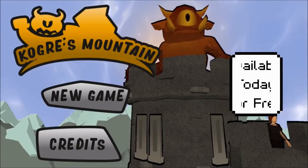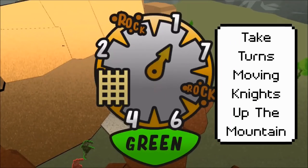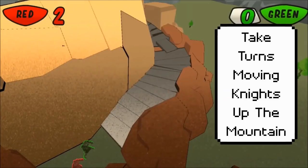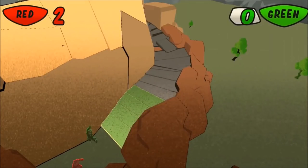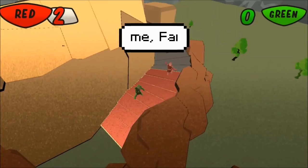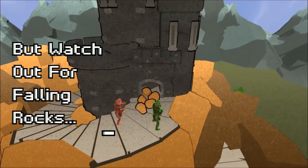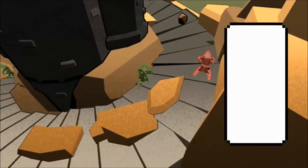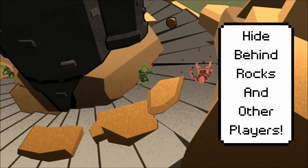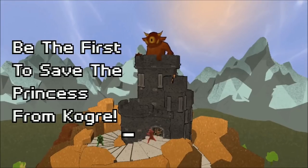We've got another new PlayStation Vita homebrew release called Cogri's Mountain. Here's the description: Cogri's Mountain is a wholesome digital board game that supports two to four players. Take turns moving your knights up the mountain to save the prisoner from Cogri, but watch out for falling rocks. Hide your knights behind obstacles or other knights to strategically be the first to get all four of your knights to the top to win. Short, sweet, and I'm pretty sure that's going to be a hit amongst the PlayStation Vita homebrew community.